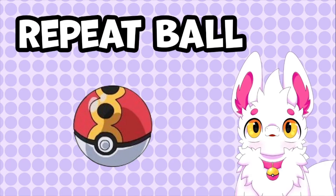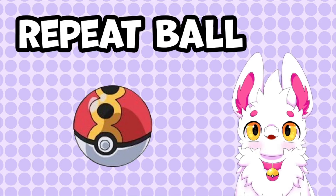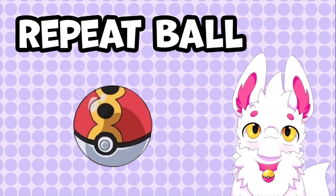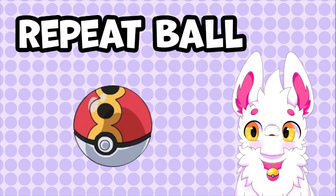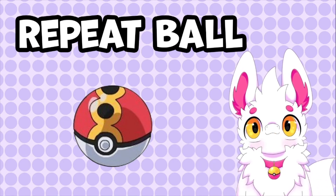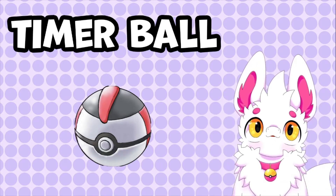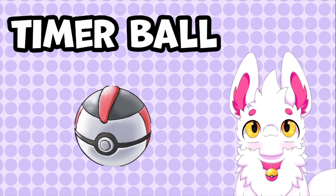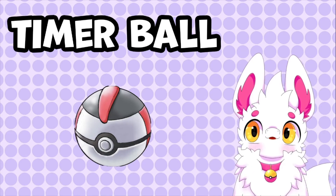The Repeat Ball is most effective on Pokemon which you have already registered in your Pokedex. This ball feels a little redundant since you already have the Pokemon you would want to use it on — but it's a pretty ball. Next, the Timer Ball is one of the more useful balls on this list. It becomes more effective the longer the battle has been going on.